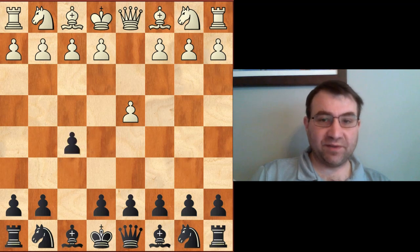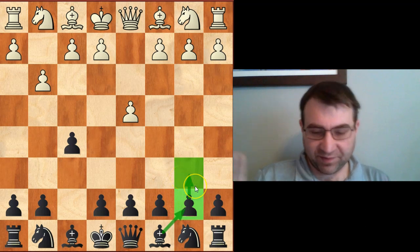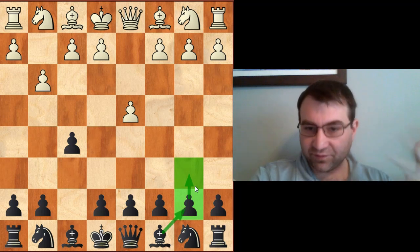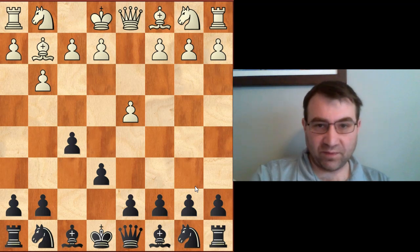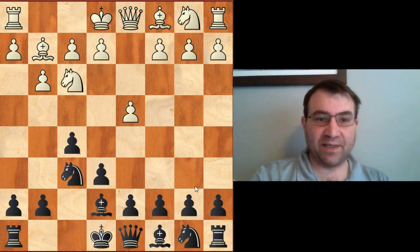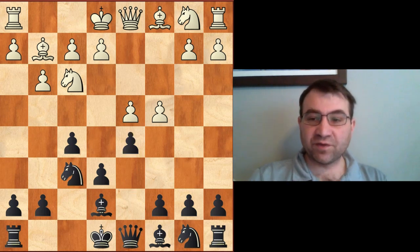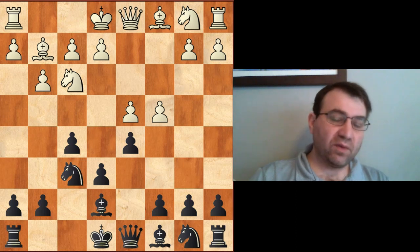The Stonewall Dutch begins after d4, f5, and then g3, which is aimed against b6 and bishop b7. I cover this in my 'how to play a good Stonewall' video. So we're going to have e6, bishop g2, and then at some point we're going to play a Stonewall — either d5, or my preferred move order with knight f6, knight f3, bishop e7, c4, and then finally d5, which was originally played in the Nigel Short versus Gary Kasparov game back in 1987.